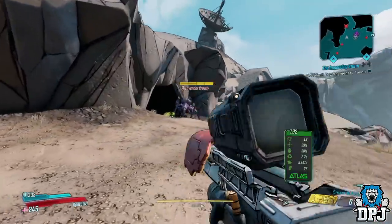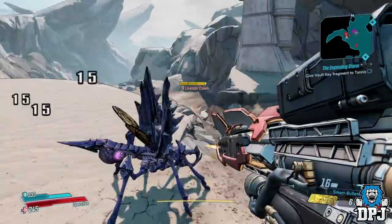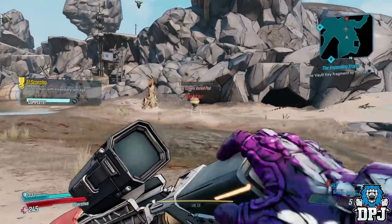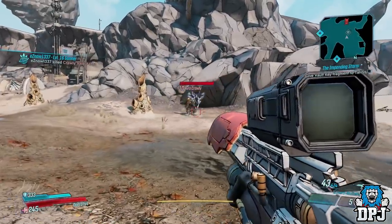Once you are here, a Lavender Crawly will spawn — this is the enemy you need to take out. Once you have its health down to zero, it will bury itself. Do not shoot it at this point. It will then spawn two smaller versions, both wearing top hats.